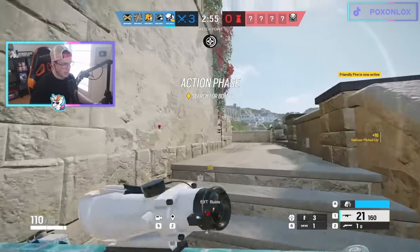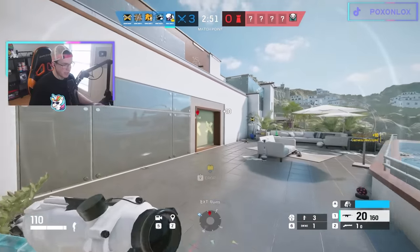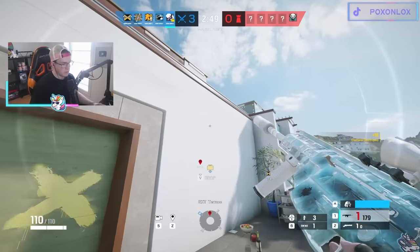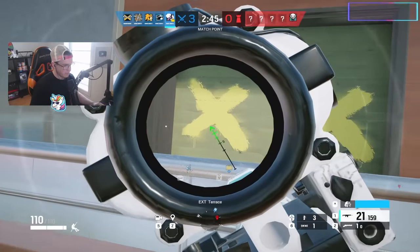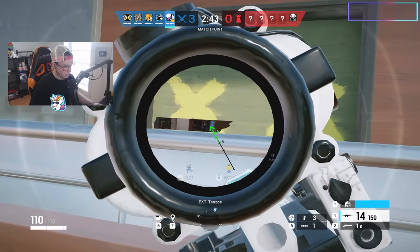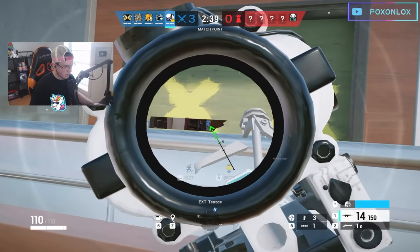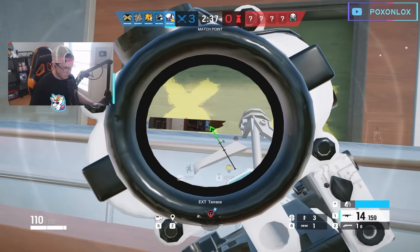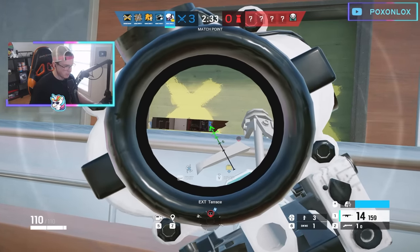That's a nice perk of the suppressor right there. Now I have the diffuser so I gotta be a little careful. I'm gonna go aqua repel and try to get a quick pick. The suppressor is gonna let me shoot this barricade without them actually knowing exactly where I'm at.